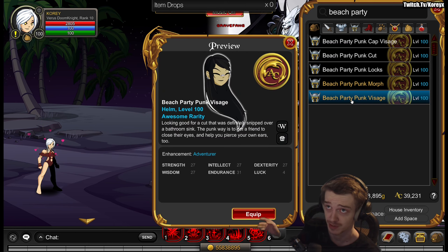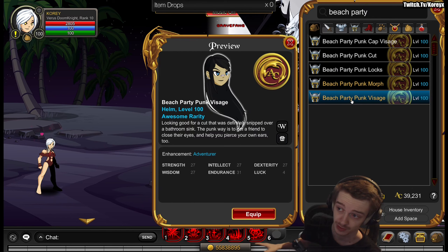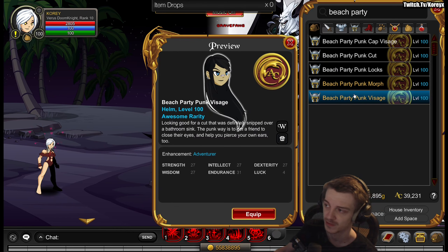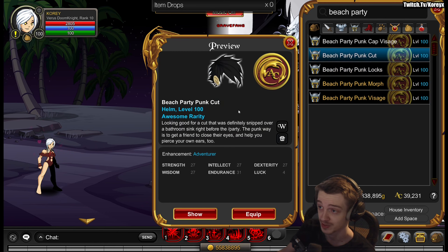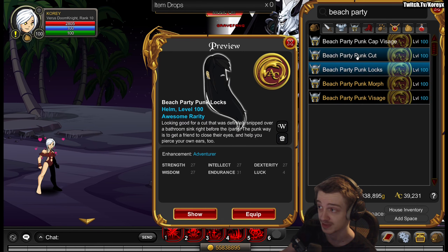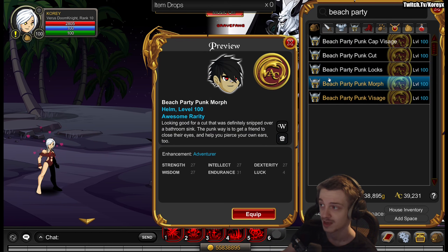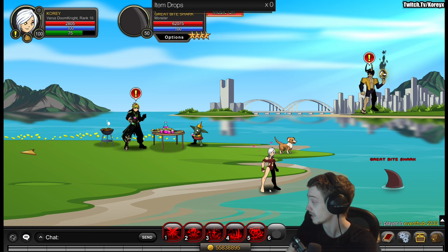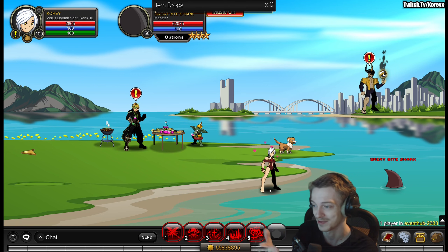Also worth noting: back on the Steaming Dragon, there were four additional helmets added at a different time that are not part of the rare drops. So there are 10 rare drops from the Steaming Dragon, but 14 total. These four are normal hairstyles at awesome rarity — they dropped with the event so they aren't rare. They do match the rare set, so keep that in mind.